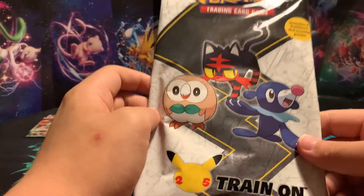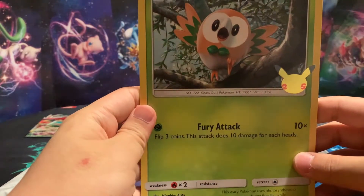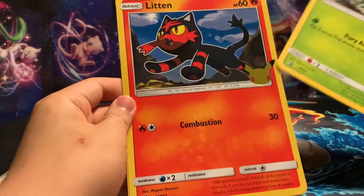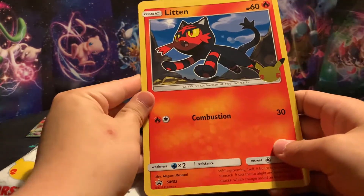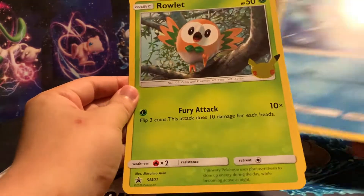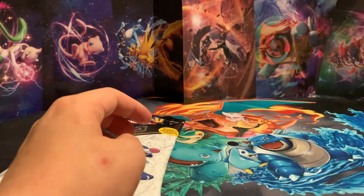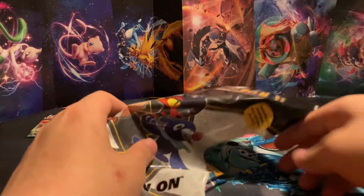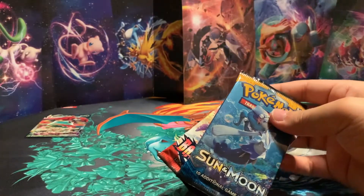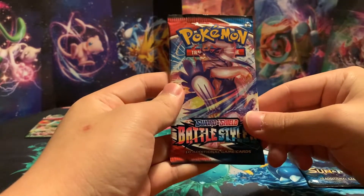Moving into our Alola pack. We got Rowlet, Litten, and Popplio. And again, it all comes with this 25th Anniversary stamp, which is very cool. And for our packs, we have Sun and Moon as well as a Battle Styles pack.